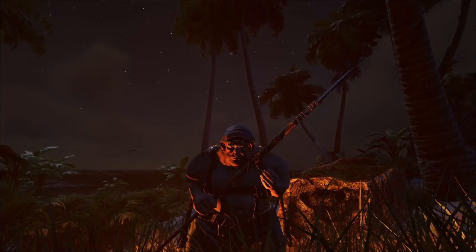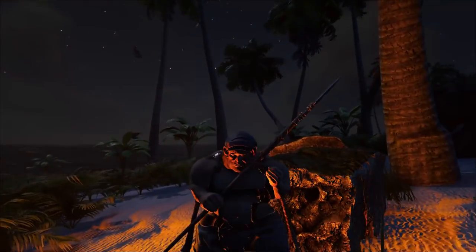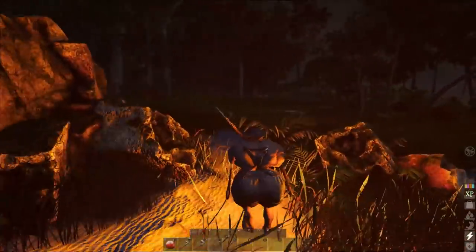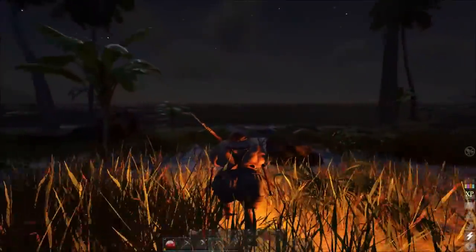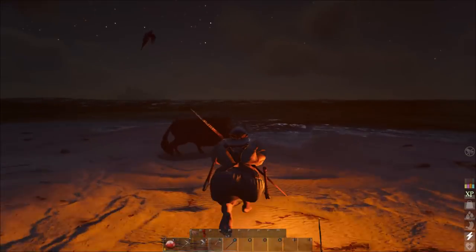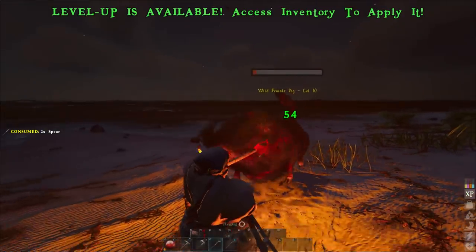Yo, what is going on? It is the fat man with the plan, the Frogman, coming live from Atlas Private Alpha Tribe server. I recorded this video and all my sound is gone, so I am dubbing this over. I'm gonna have a little real talk with y'all after I kill this thing — stab stab stab stab, all right.